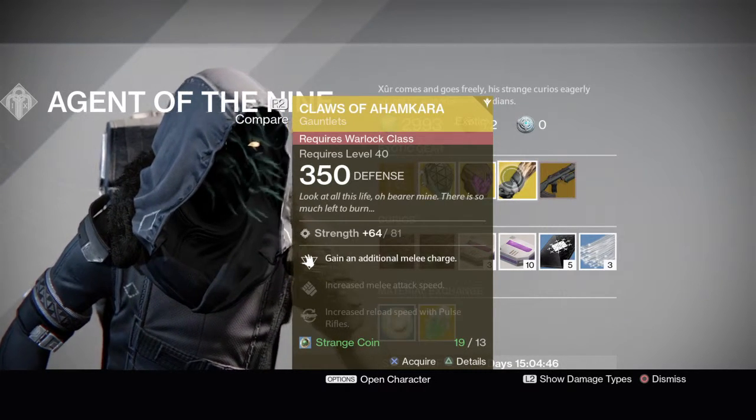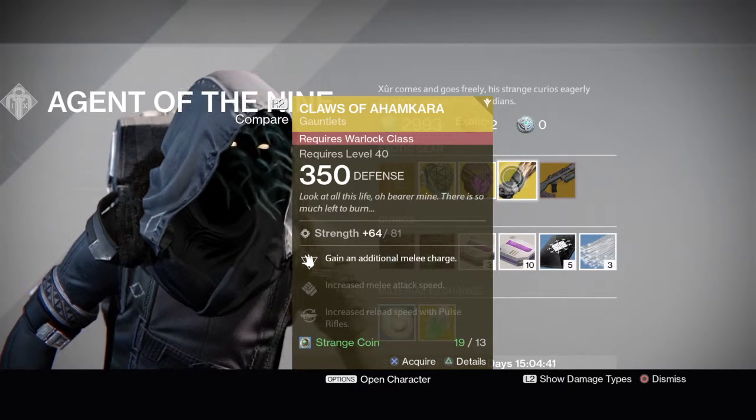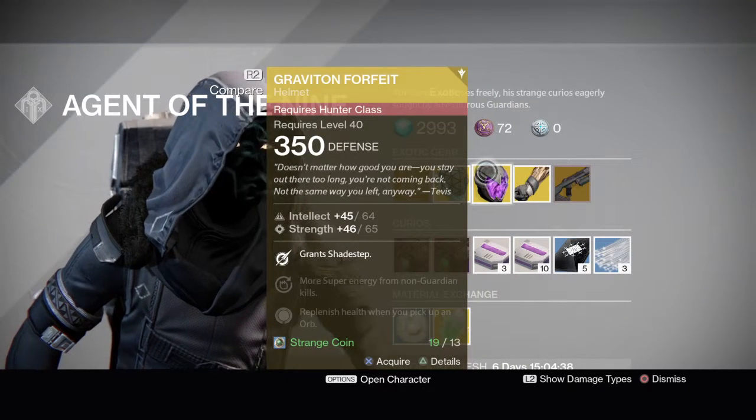The Claws of Ahamkara for the Warlock look pretty cool. The perks are: gain an additional melee charge, increase melee attack speed, and increase reload speed with pulse rifles.